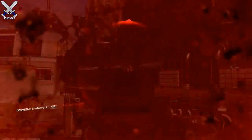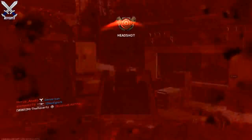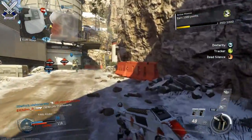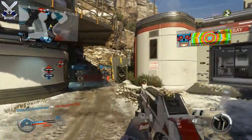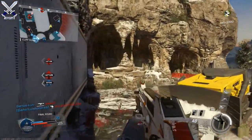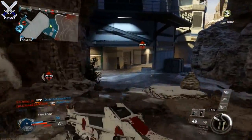He found a bunch of other stuff too, like the Model 1887 and the Bear 50 Cal, but I did talk about those in another video — there's a link in the description. He also found more information about those guns such as attachments, and some more weapons coming as well, but for right now I want to focus on these three weapons because they are pretty good guns in the game.